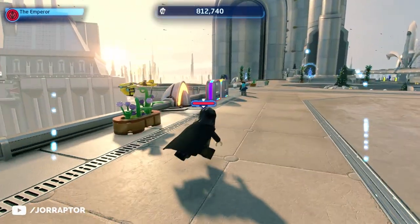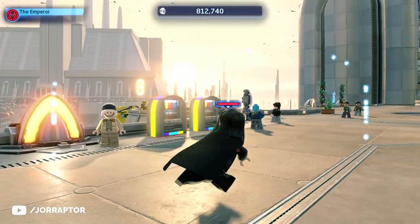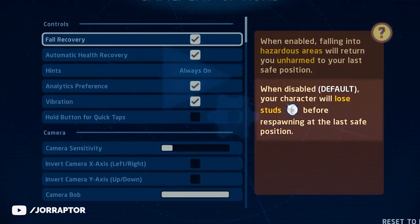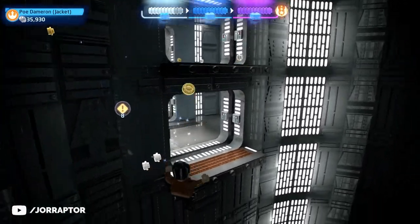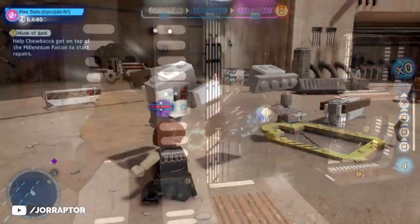While recording, I noticed that even with fall recovery off, checking your stud counter after falling shows you didn't actually lose anything — which may be a bug, since the options menu explicitly mentions losing studs from falls. Either way, it doesn't hurt to turn fall recovery on to be safe.